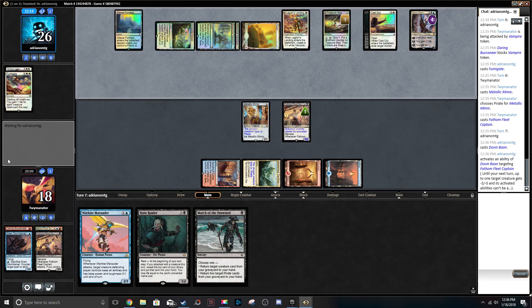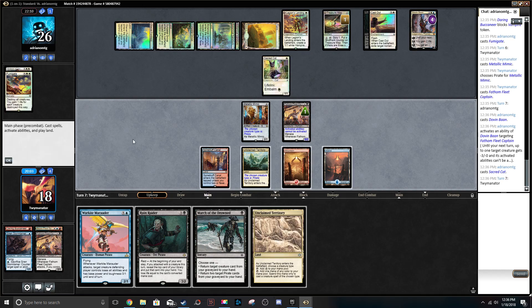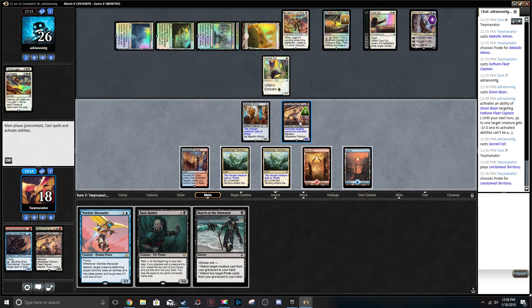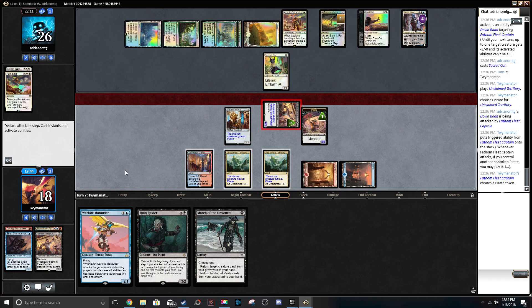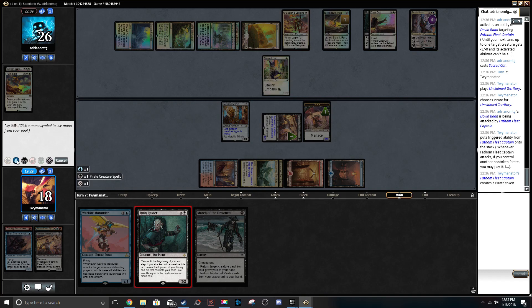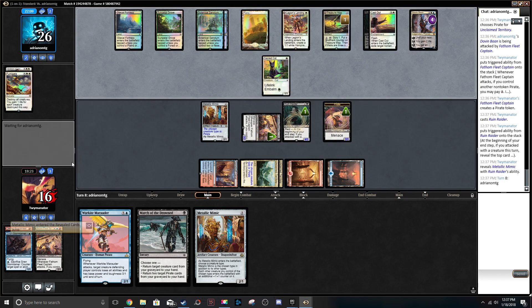Pretty good response. Of course — that's actually annoying. Black mana, another Unclaimed Territory. He can attack though, right? We're gonna pay. It's a 0/2 that he can't block. Add black, Ruin Raider. That's a pretty good board. We draw another Metallic Mimic. Ruin Raider is definitely a huge part of winning this game.